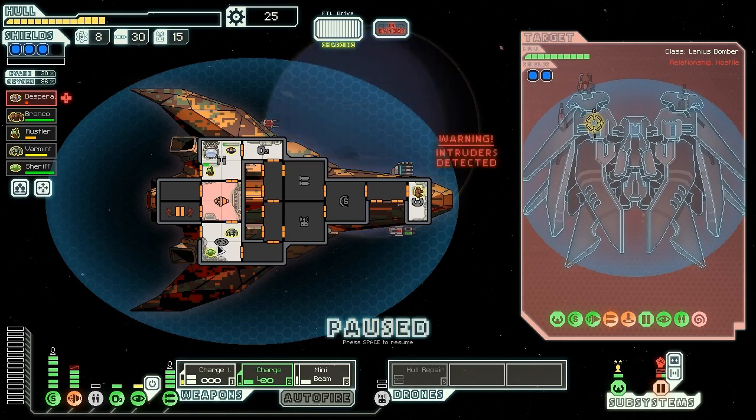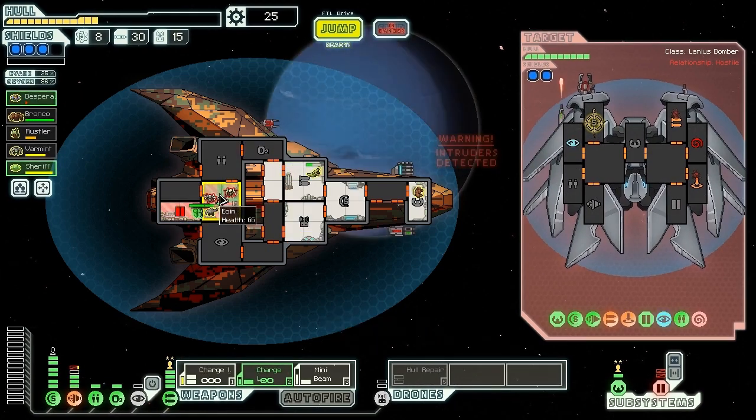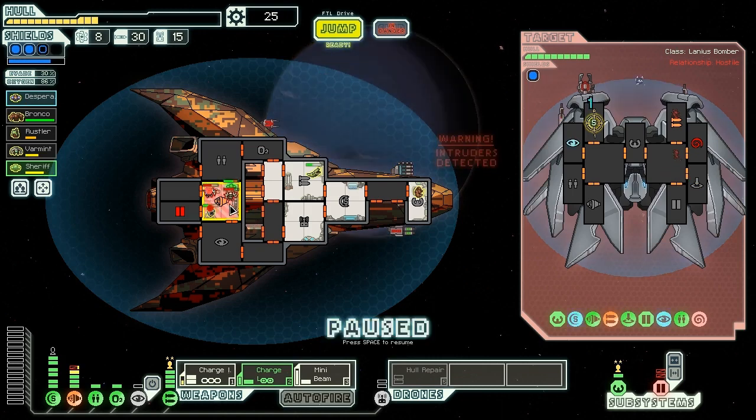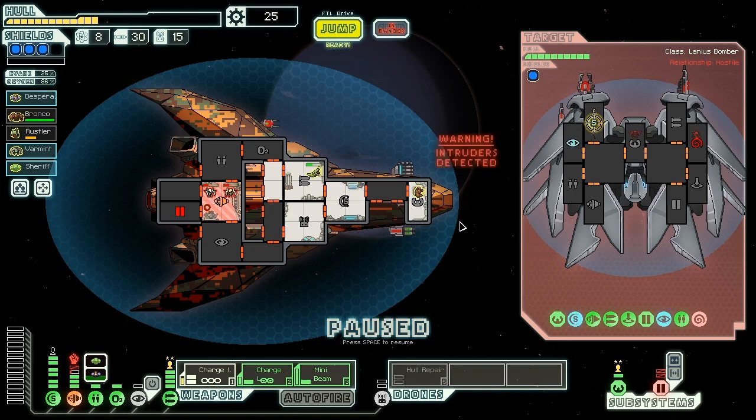They can't actually hurt us much, apart from the borders wrecking havoc on us. I might start suicide charging them because otherwise we're not going to be able to kill them. Let's get rid of some energy — send crew to man the systems so they attack more quickly. We're going to suicide charge with our Zoltan and our human. With the medbay powered, we'll hopefully survive it pretty easily. But they've come back out again — that's annoying. He's going to die immediately from suffocation and then we'll get a chance to suicide charge them. This is the first time I've really taken advantage of our clone bay, but we don't really have many other options — these guys are going to kill us.